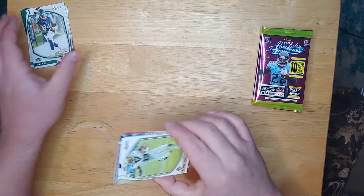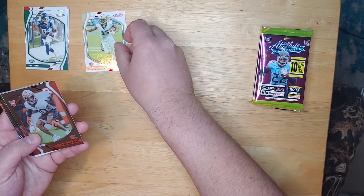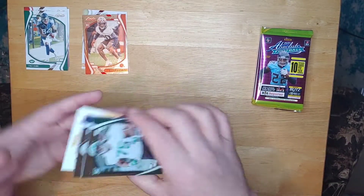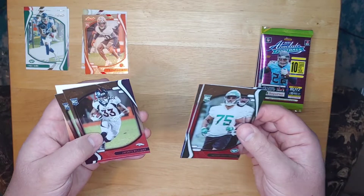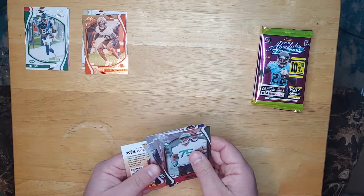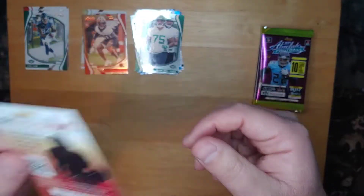For the first red parallel we have Michael Thomas, and we have a Greg Newsome red parallel. And for the rest of the rookies, we've got an Elijah Bear Tucker, Levon Wozarecki, Shavante Williams, and a Seth Williams. Back to back Broncos there. And then a Super Bowl Kids Reporter card, if anyone wants to use that.